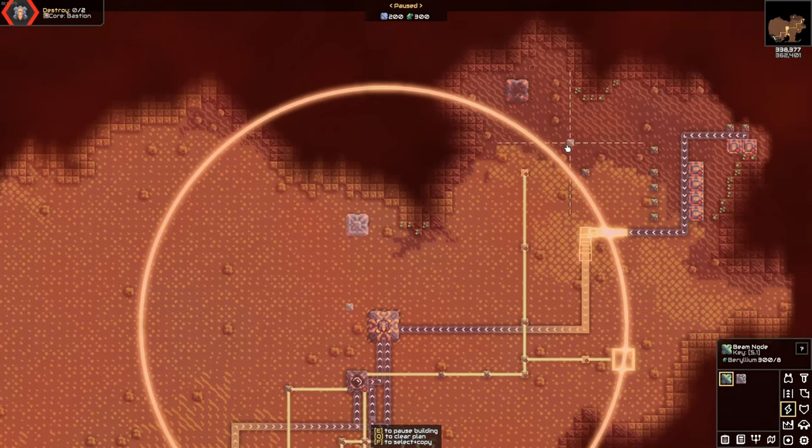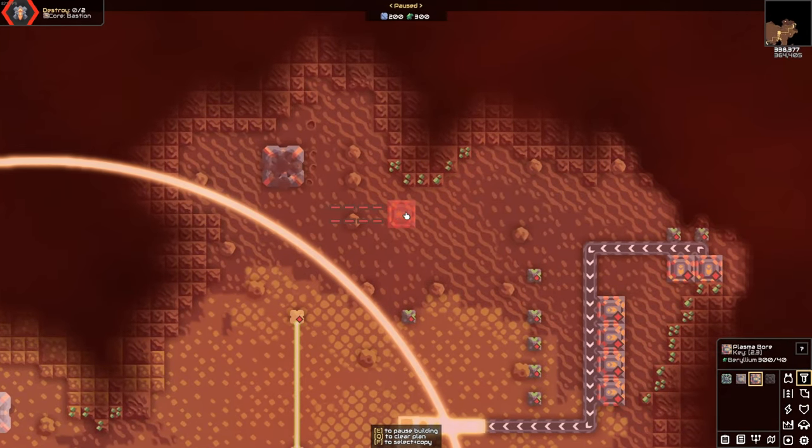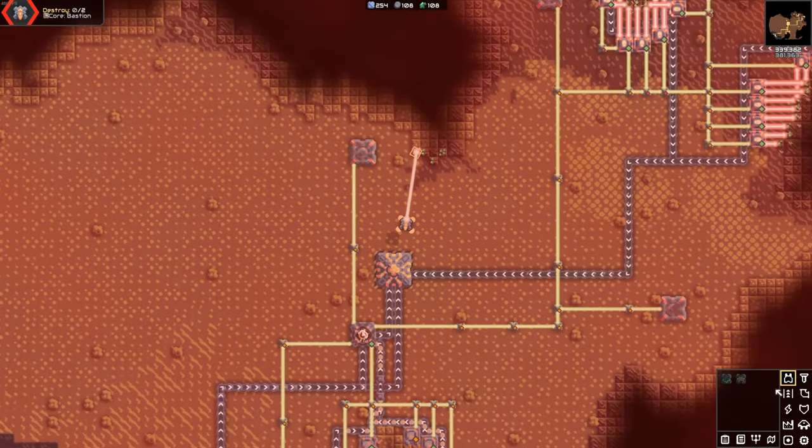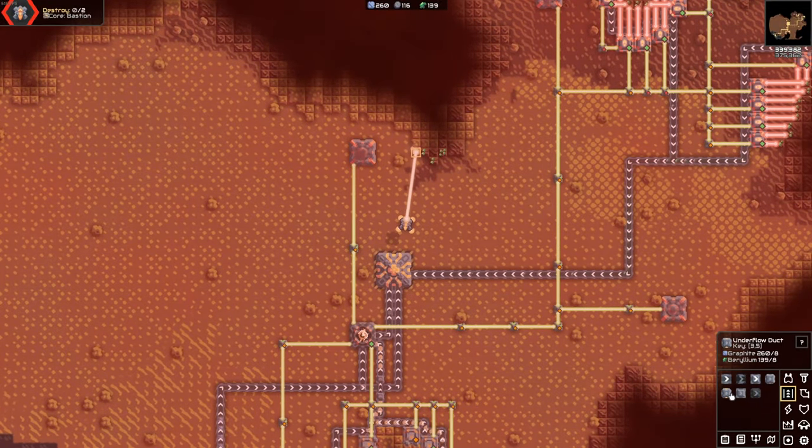Starting off, I'm prioritizing hooking up this turbine condenser and making more beryllium production. For this early part of the map I'm very fast-paced, trying to do everything as quickly as possible. After you set up more beryllium production, I start auto-mining beryllium to increase production even further. We need this so that we can start making defenses and units.